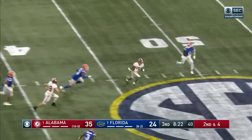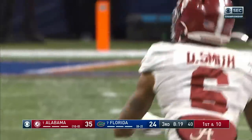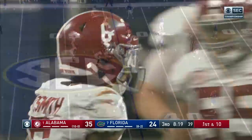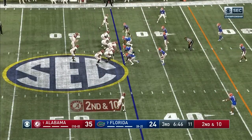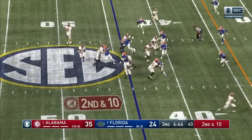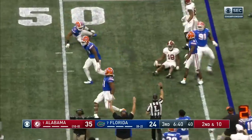Down the middle on the run — Devontae Smith, and Alabama right back in Florida territory. Just being able to bring him down after a gain of ten is pretty good. That's Billingsley and he's dropped for a loss.